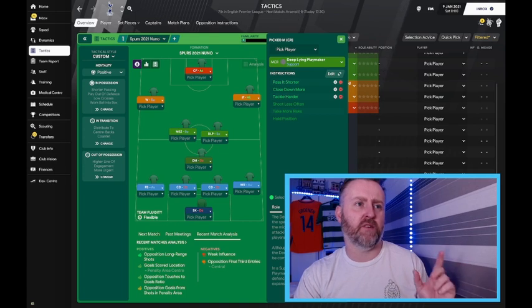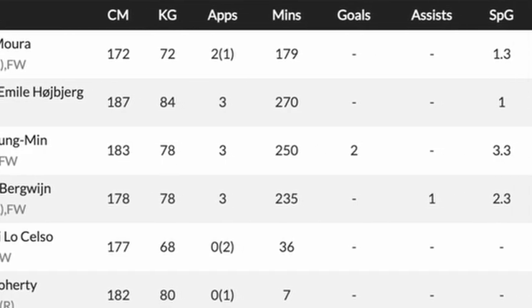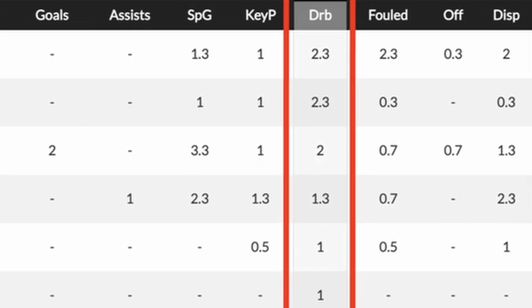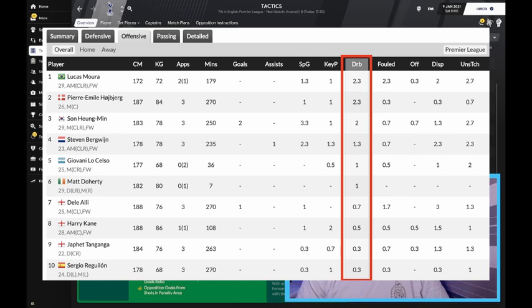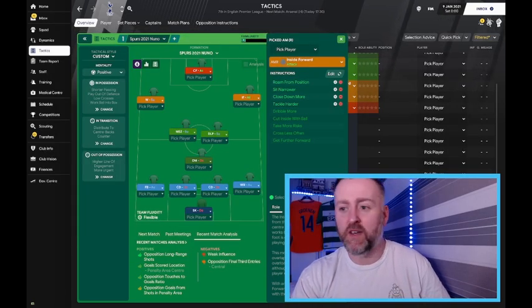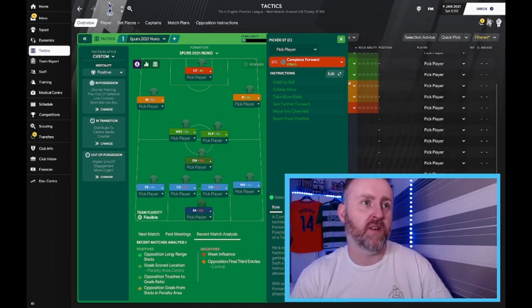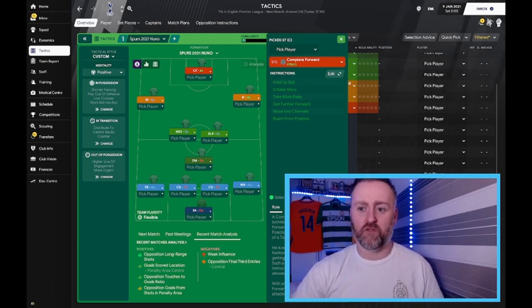On the left with Bergwijn, I've struggled as well — he's not been driving into the box and doesn't dribble as much as the others. He stays wide; he is a winger who will dribble, but the stats show he's not a big dribbler. On the right we've got the inside forward role for Son, because Son makes those off-ball runs to link up with Harry Kane and get behind the defence. He leads the team in dribbles, so you put him on attack — he's driving at them. And then obviously Harry Kane is the complete forward on attack: he links up, he's not an advanced forward, he drops, holds it up, and finds teammates.